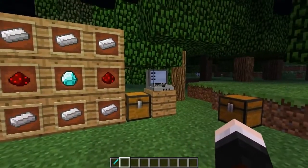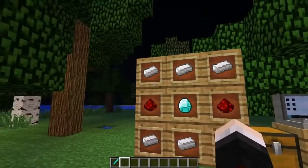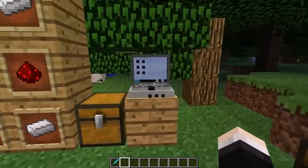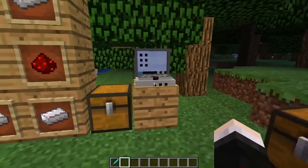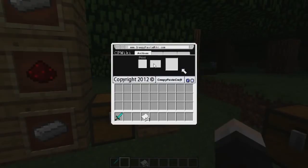First off, your main item is going to be the computer. The computer is pretty much where your Creepypastas come from. You're going to need six iron, two redstone and a diamond to create it, and it looks like this when placed in the world. What you need is some beautiful paper, and when you right-click on this, you'll get a little wiki page come up. Just put paper into here and it will start to print off your own Creepypasta — it's kind of like smelting and cooking. It will print off a random Creepypasta from this mod.